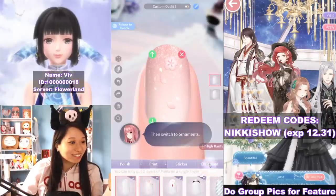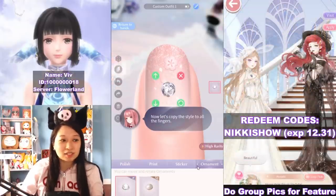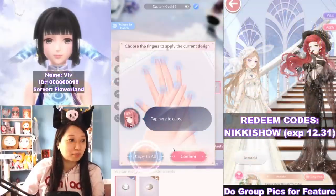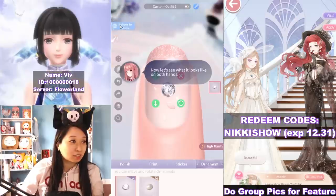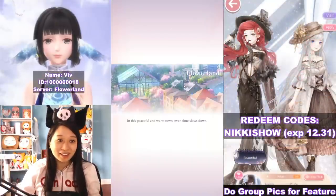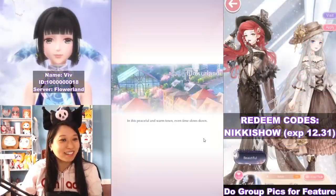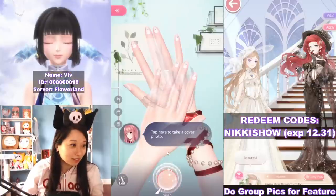Look how pretty these are! They're just explaining the polish, the print, the stickers, and the ornaments that you can put on, and then copy to all of the nails, then return to hand and save. I have saved that to my nails. Look how pretty. And it's going to say complete a design to take a cover photo.